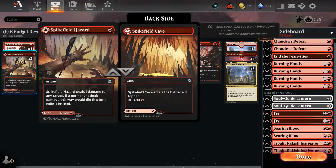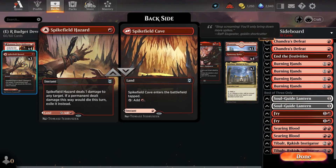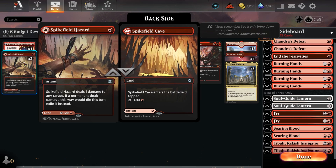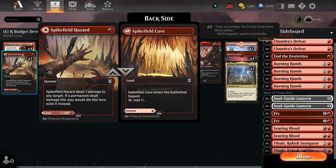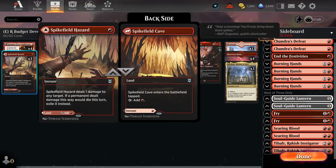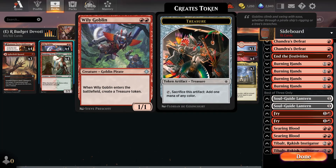At one drop, you have Kumano Faces Kakkazan and Spikefield Hazard. You're mostly playing these to deal one point of burn damage. However, Spikefield Hazard can add an extra land to the battlefield in a pinch. Kumano is great at any point in the game — it's basically an auto-include. They also provide something very important beyond that one damage, which we'll discuss shortly.